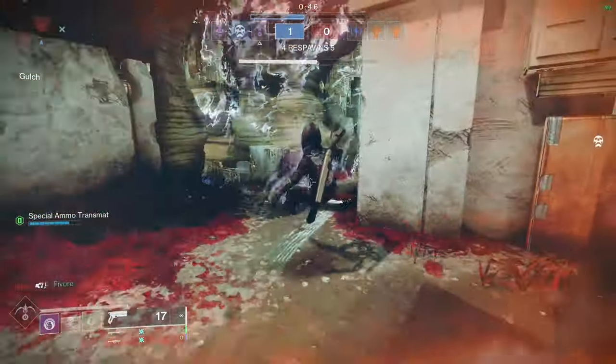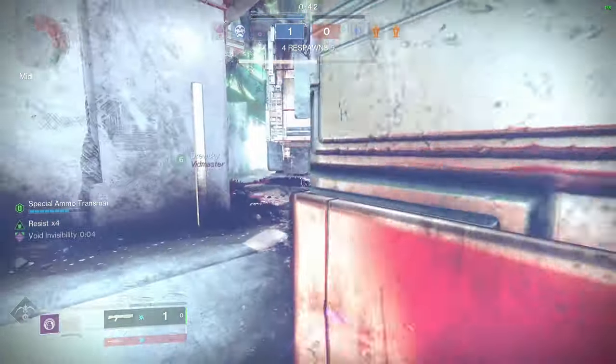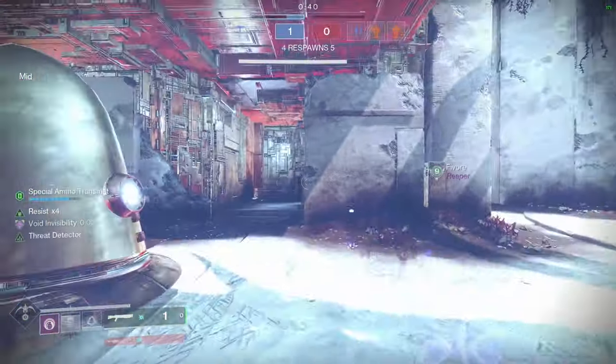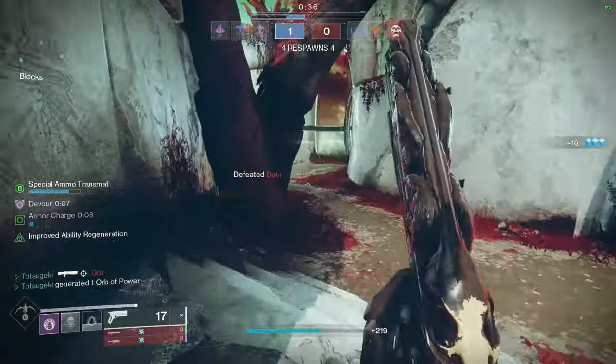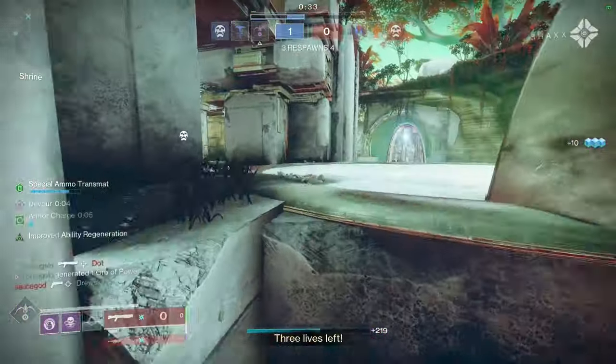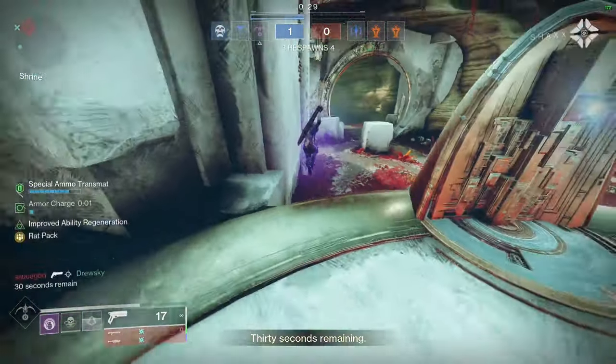The next one is the Stranger's Rifle footage — it's called Elsie's Rifle. It looks incredible. It looks like possibly the best controller pulse rifle in the entire game, probably the best legendary in the energy slot. And it's void, so you can use it with Conditional Finality. I'm just really excited when weapons shoot straight for once and you can shoot through flinch.